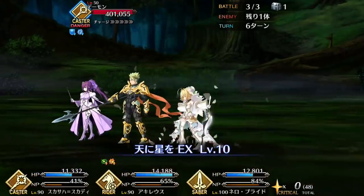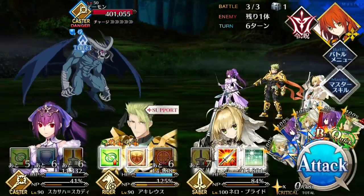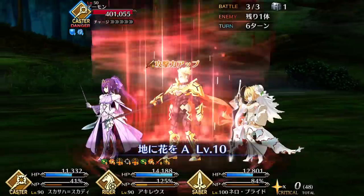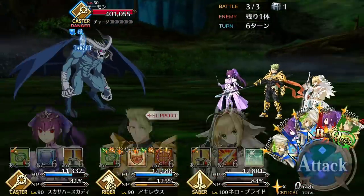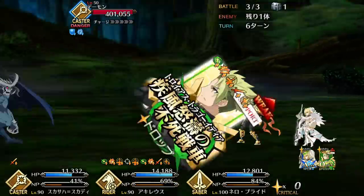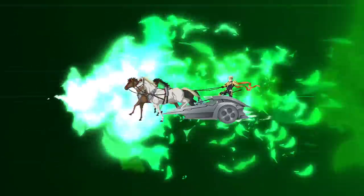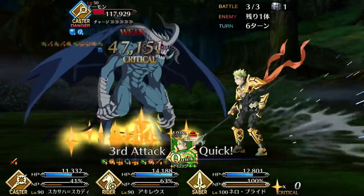Speaking of which, his Protection from Arrows-esque invincibility makes him deceptively tanky. And even if you do get unlucky and lose it early on, he still has a decent 20% defense buff to fall back on. If Achilles is allowed to snowball and start feeding himself stars, he can become a crit DPS monster while simultaneously being tanky enough to survive most enemy attacks. However, one of the major issues with Achilles is that it can take a while to reach that point. He may be self-sufficient, but he is a slow starter. And without the right supports to set him up, it can be hard to deal any real damage.